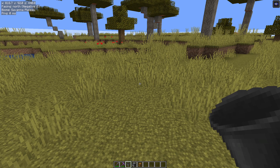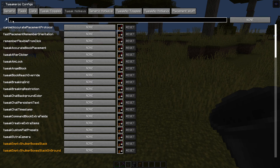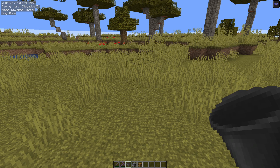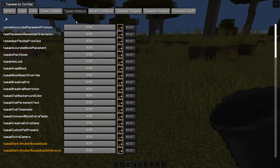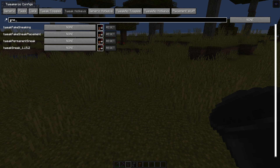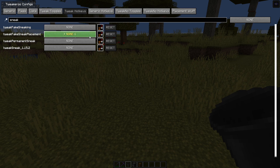Assuming you've got it installed, X plus C will open the config menu as always. If I go into Tweak Hotkeys — I've actually already got a hotkey set for this, so we're going to reset it. X plus C will take you back into that menu, go to Tweak Hotkeys, hit that search icon, type in sneak and it's the Tweak Fake Sneak Placement. Left click on it to set the key, set your combination, left click in the blank space. You know it works because that reset button gets highlighted.